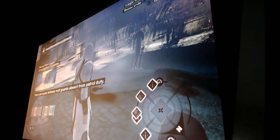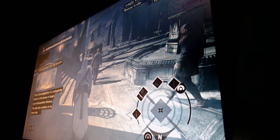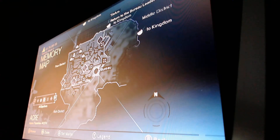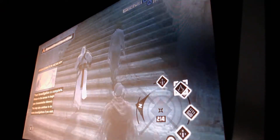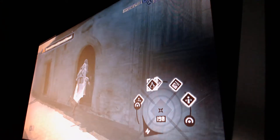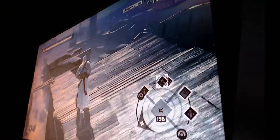We've completed our investigation and now we get to go back to the assassin bureau. I'm going to climb the rooftop to get there - I might find a couple guards but that's okay.